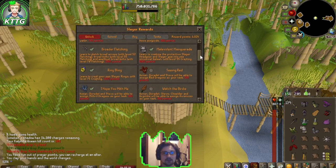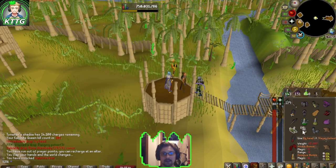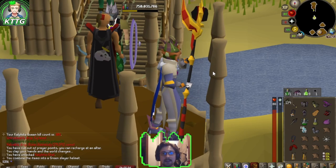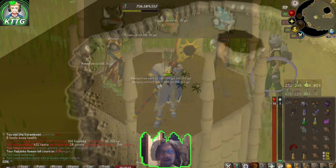Now that we're at Duradel with our Karamja gloves 4, we're going to rewards, scroll down to Kalphite: learn how to combine the kalphite queen head with the slayer helmet. Confirm — 324 points remaining, but that unlocks our KQ head slayer helm. I love the updated look with these antennas — such a nice addition. That's officially another slayer helmet down, three down total.